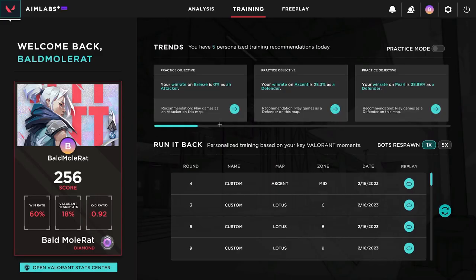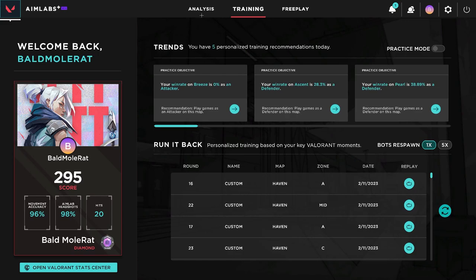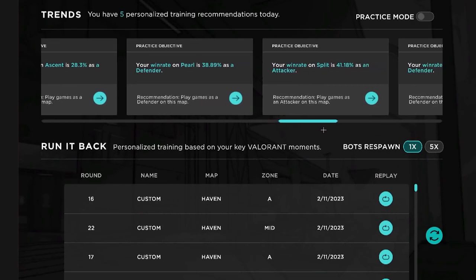Make sure you link your Valorant to your Aimlabs and it will show all of your stats just here. You can also compare your Aimlabs stats to your Valorant stats to see if your improvement in Aimlabs is correlated to your performance in game, which I think is a really cool feature.